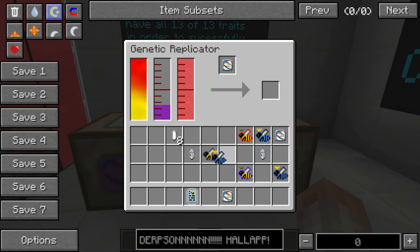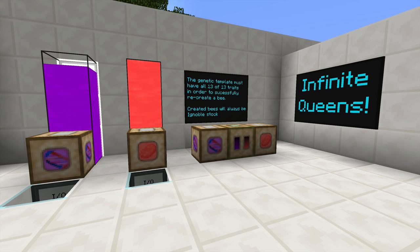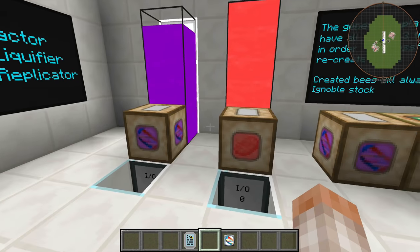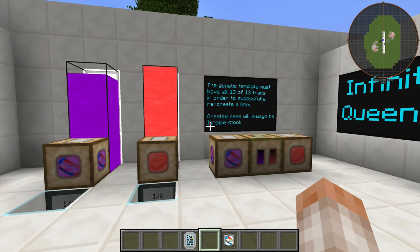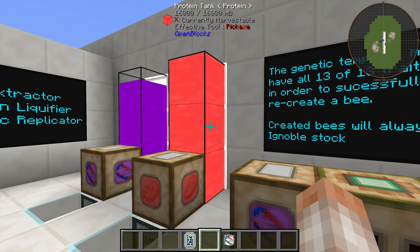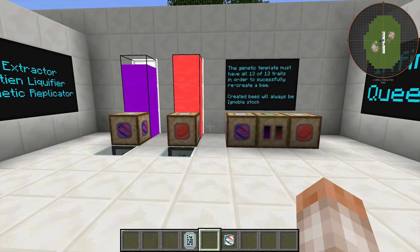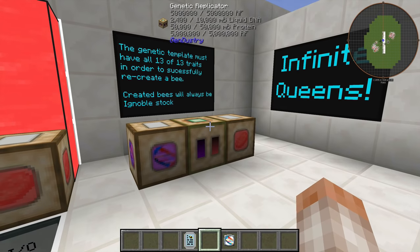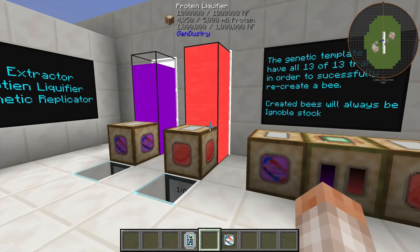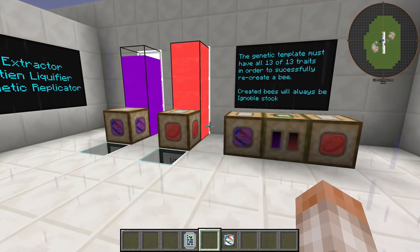So a cobalt queen made in the replicator is ignoble stock compared to pristine — it will die out, so be careful. Creating liquid protein requires a pretty big setup unless you have another way of getting raw animal meats. This whole process is not actually necessary to use — I personally have never used it on my server because I have quarries bringing in a whole ton of rocky princesses, so I always have plenty.